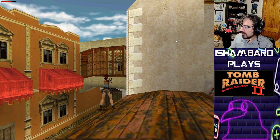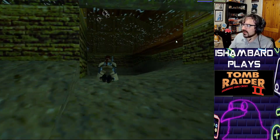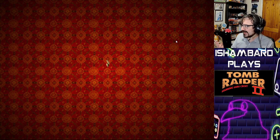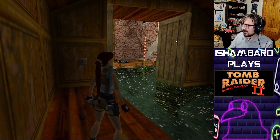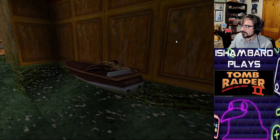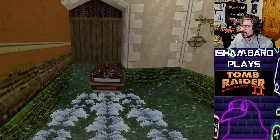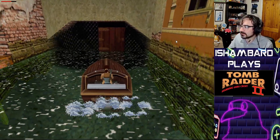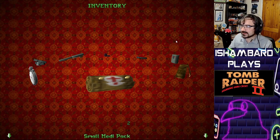So obviously we're going to get to a point where we jump along that section. Let's get ourselves into the boathouse. Here's a problem — we're going to unlock the boathouse door but there are other doors too. Unless they also open up, at which point this is not a boathouse key, this is a canal key. You've got to be careful because if you go too fast you'll take damage.